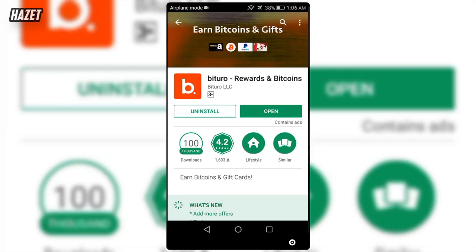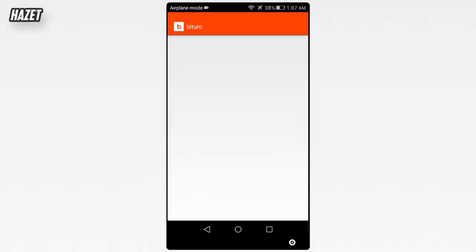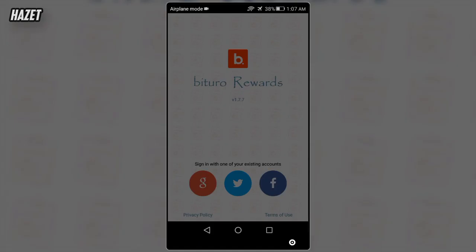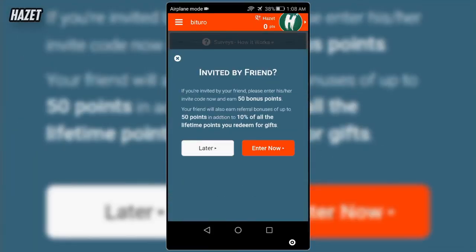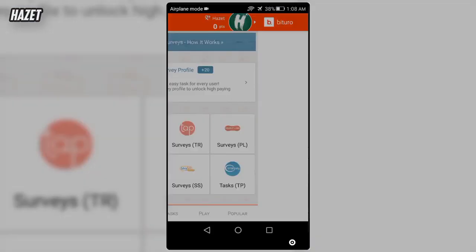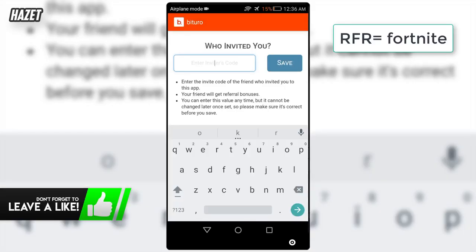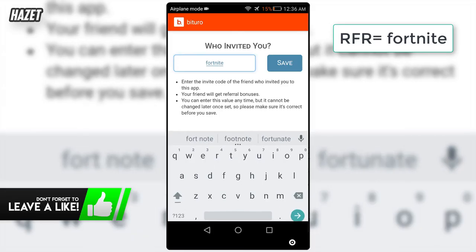So now I will show you how to use this app. Just install it and open it up. Log in with any social media you want. Now after you log in it will ask you for a referral code. If you don't have any, you can use mine to get an extra 50 coins — which is "fortnite". This will help you, me, and the channel too.